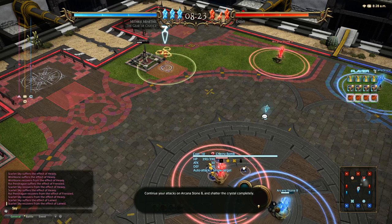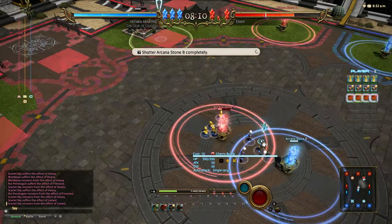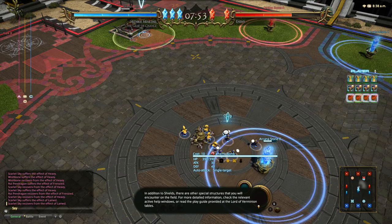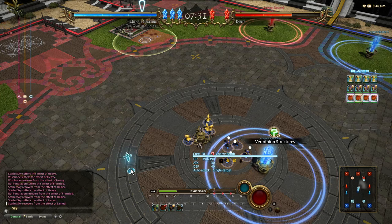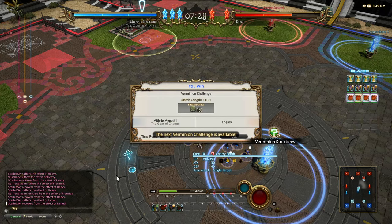Continuing the assault on arcane stone B - it's been destroyed a few times now. Enemy arcane stone has been shattered! Arcane stone B is gone. This is an example of how different strategies can aid you in destroying arcane stones more effectively. Shatter all of your opponent's arcane stones and victory will be yours. In addition to shields there are other special structures you will encounter on the field - check the active help windows or the play guide at the Lord of the Minion tables for more detail. The tutorial is now concluded. You win! World first. I got 150 MGP.